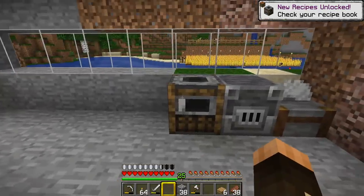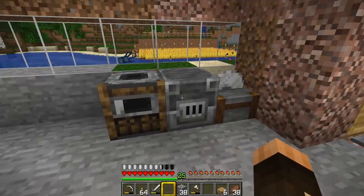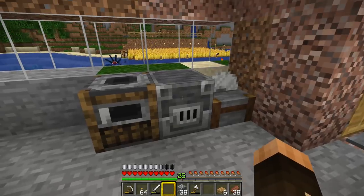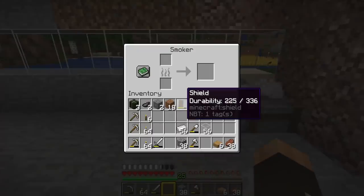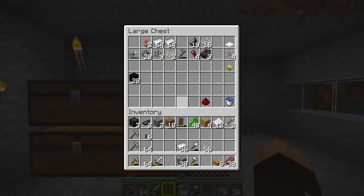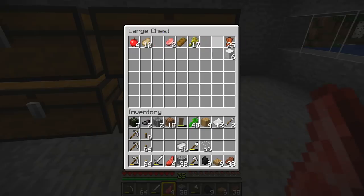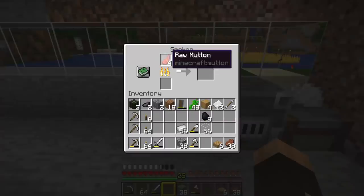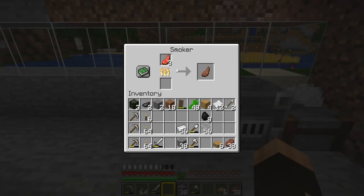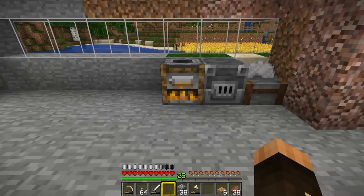We'll put the smoker there. This works the same as the blast furnace but for different things. Whereas the blast furnace cooks ores twice as quick as a furnace, the smoker will cook food twice as quick as a furnace. I've got loads of coal — we'll grab a coal block, turn that back into coal, grab some food, put a piece of coal in and throw the food in, and as you can see it just cooks so much quicker. I'm loving these new blocks, they are fantastic.